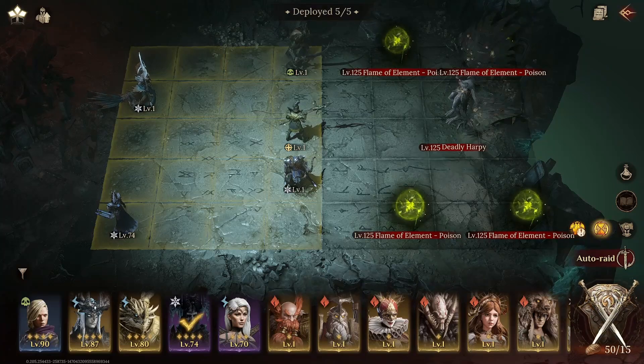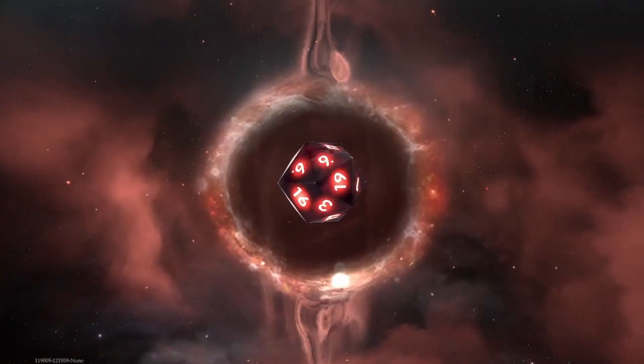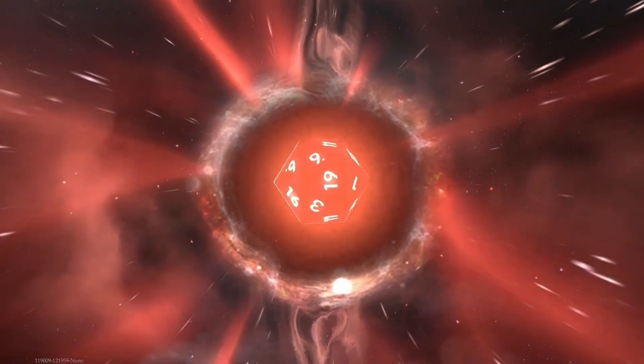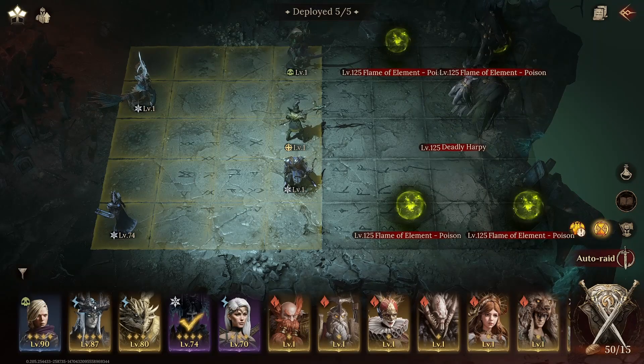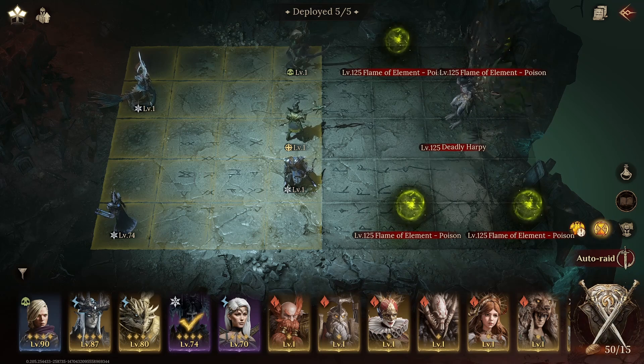In this video we will go over a team that cleared Grave of Venom level 6 on day 3 of the server, which is the first day this dungeon is available. My main goal here was to utilize heroes that can overlap in different content, as building a team just for the Grave of Venom is not efficient. We want to use heroes that we use elsewhere to reduce the amount of experience per hero needed.